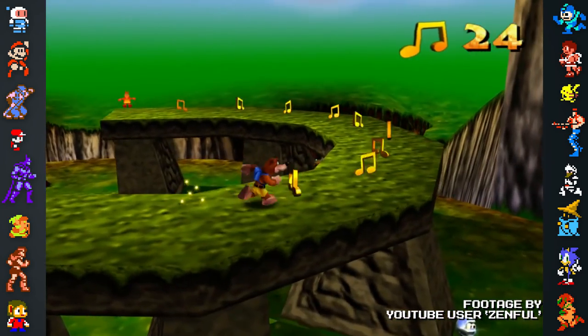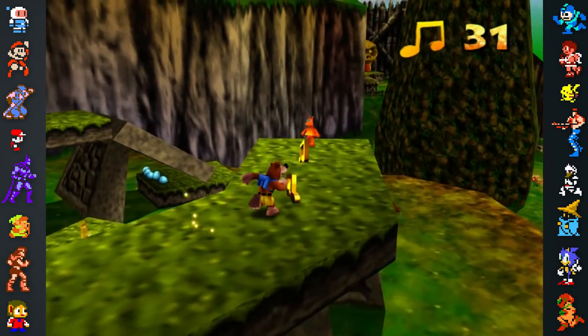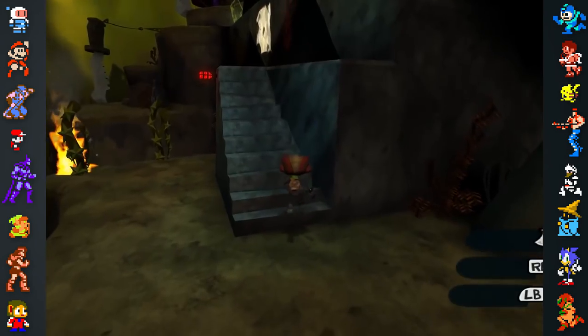While Donkey Kong 64 leaned too much on collectibles, the team felt that Banjo-Kazooie struck the right balance, and they aimed to do the same. Other titles that inspired A Hat in Time were Super Mario 64, Super Mario Sunshine, and Psychonauts.